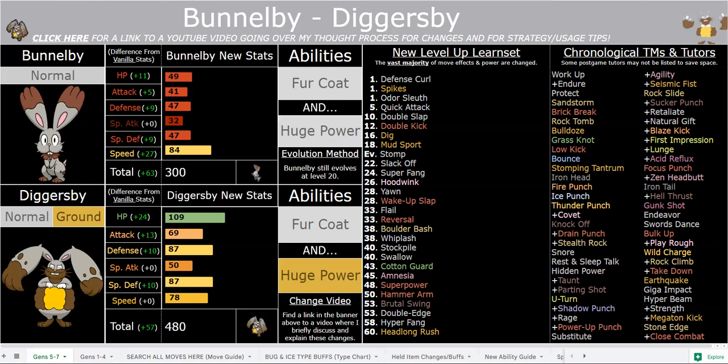Power is not everything. It has a good speed stat, but it's not incredible in-game. You do have priority, and you can run Choice Scarf, which is really good in-game because you can just slap it on when you need to outspeed the opponent. Otherwise you can just run bulky sets.